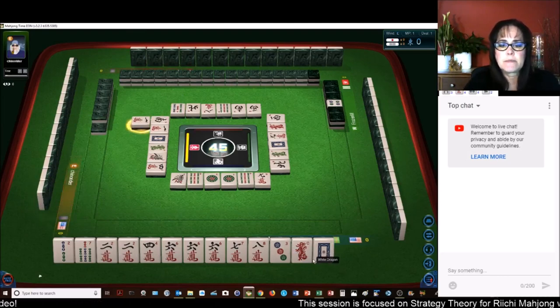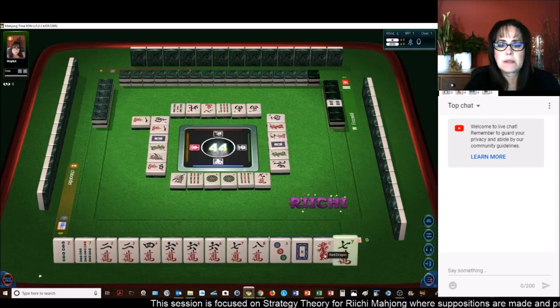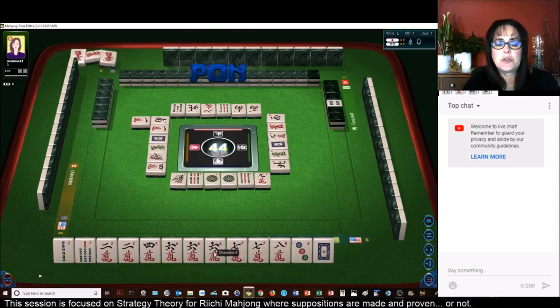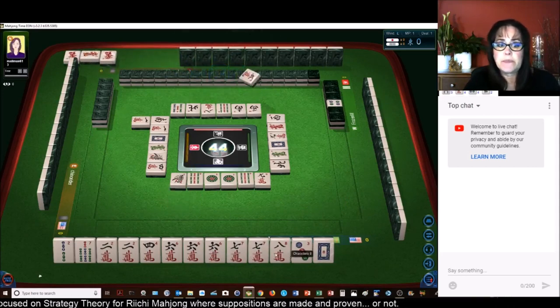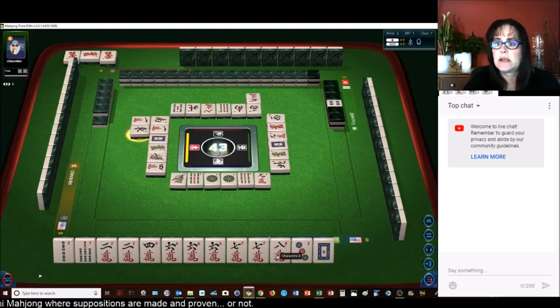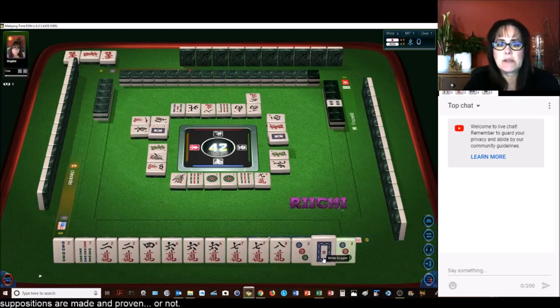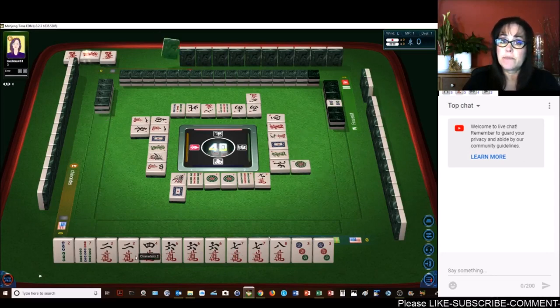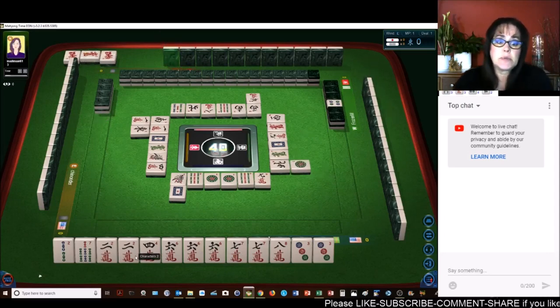So now here we have a pair of threes — that's good. We have one, two, three pair. We can Pong and do all Pong and all Simples. Maybe. Two characters — let's go ahead and Pong. We'll get rid of the bams. Two bamboos. We could Pong the three and the seven and be ready to win on a pair, unless we draw a pair, which would be fabulous.